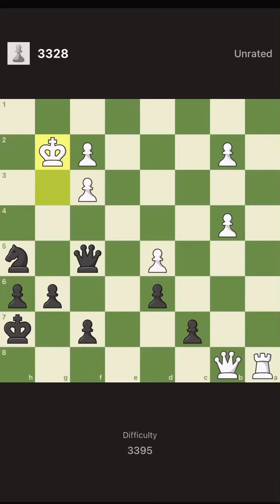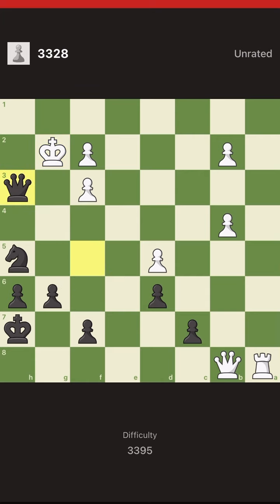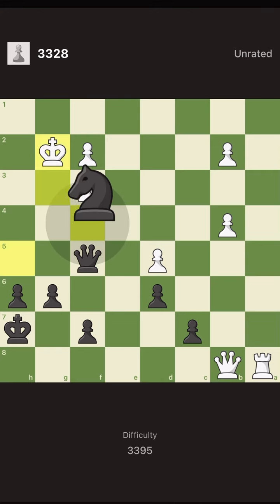This tactics rating is frightening — almost 3000 — but it becomes easy when we know what the next move is and what we can do. We're only giving checks. We have a check with queen h3, we have a check with the knight, and we have a check with the queen.